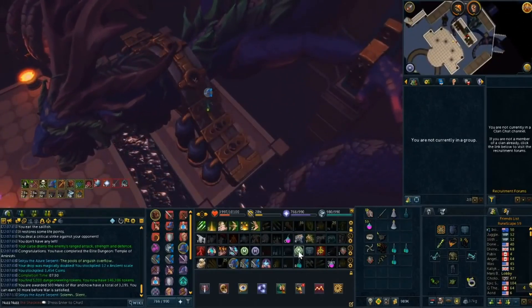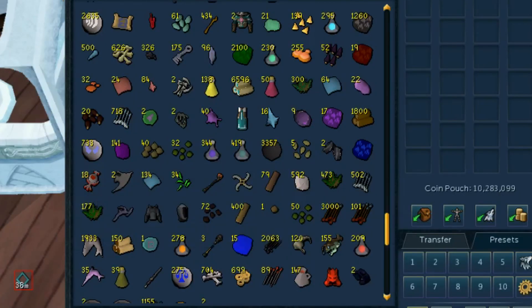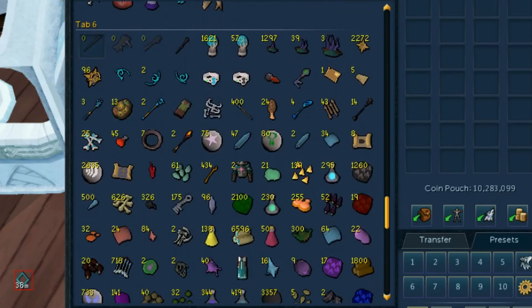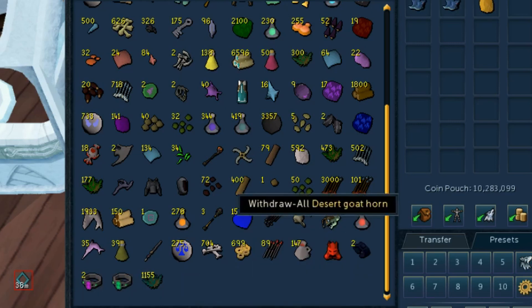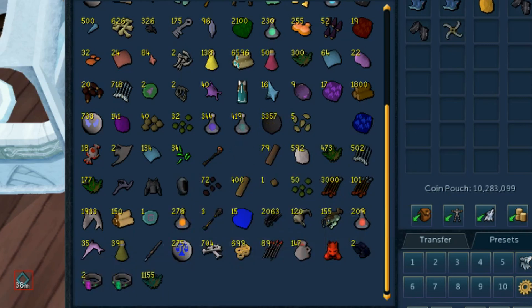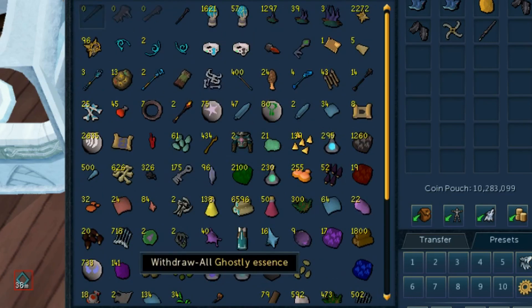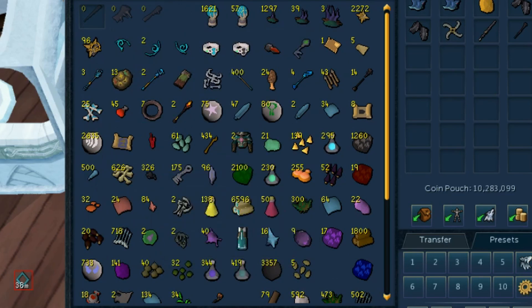Now it's time to sell my huge loot tab that I've been saving for about the past month. We've got everything in there — my hydrix, all the rare boss drops, all the normal loot. There's a ton of onyx dust and salvage and stuff like that at the top. I have a few pets in there as well from the previous video, and we finally completed the spider leg. Just a ton to sell here.